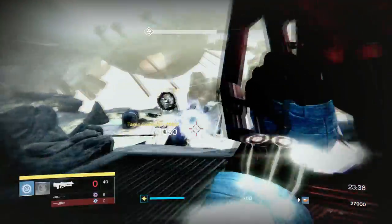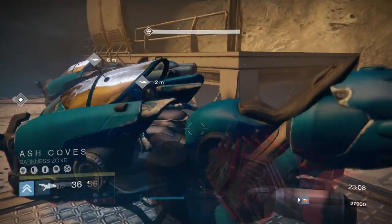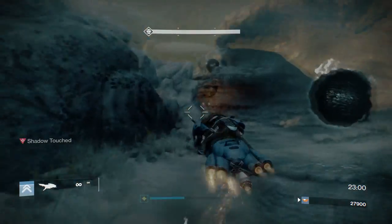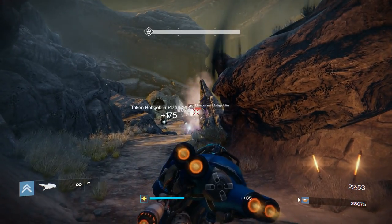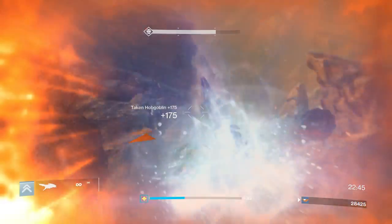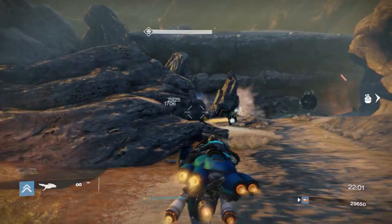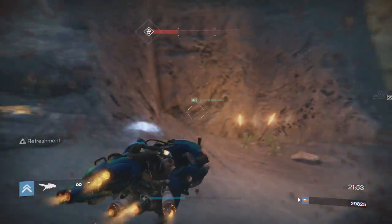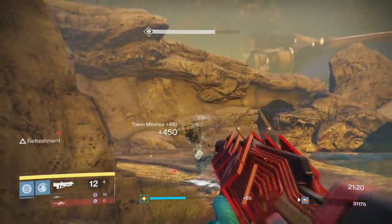Once you kill enough Taken, you'll move on to the next section. The door opens and you'll be presented with upgraded Fallen Pikes — they shoot bigger bullets and do a decent amount of damage. You can grab one and shoot some guys with it if you want, but they don't really do that much damage, so you may just want to go with your sparrow or on foot. Regardless, kill the enemies — don't ignore them. You're going for points. The minotaurs are worth 450 points each, so leaving a bunch behind is leaving literally thousands of points behind.